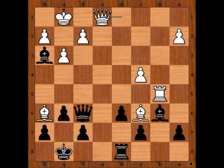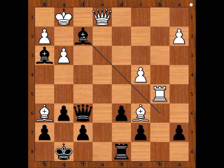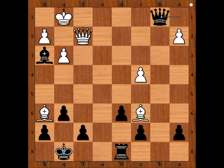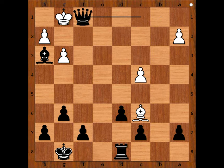In the game, black captured the pawn on f2 with the bishop, and white resigned. If queen takes bishop, then queen to a1 check, and there is no defense. For example, rook to b1, queen takes on b1, bishop to c1, queen takes on c1 — checkmate. That is why white resigned in this position.